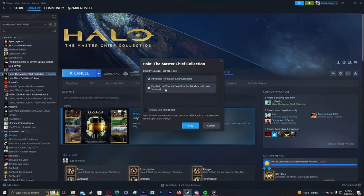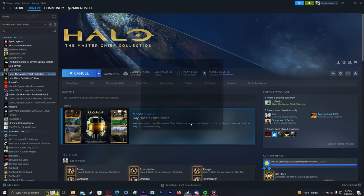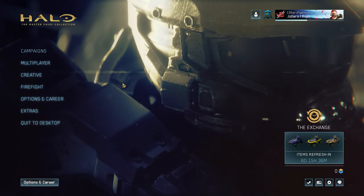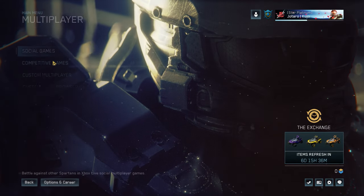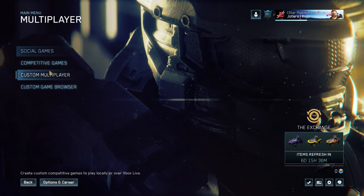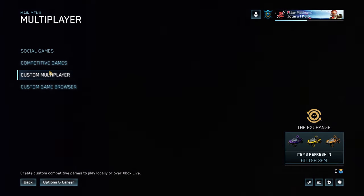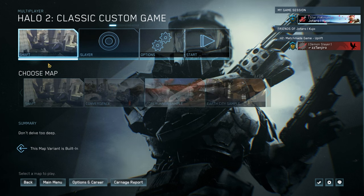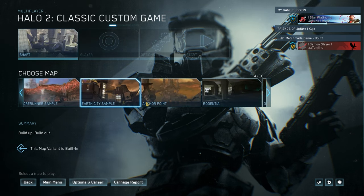After all those are downloaded, go ahead and boot up MCC. You're going to hit the option for disabled mods and limited services and wait for that to boot up. To actually access the content, go to Multiplayer — and this depends on what you're trying to choose. If you want to play the Halo 2 map pack, go to Custom Multiplayer, boot up Halo 2 Classic modded maps, and here's all the maps — all 16.